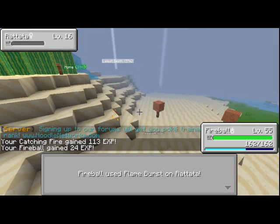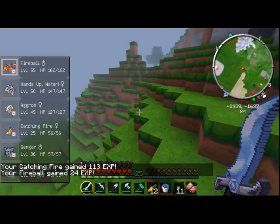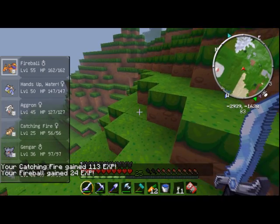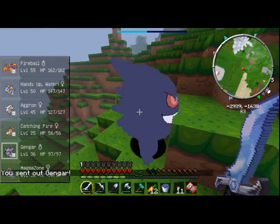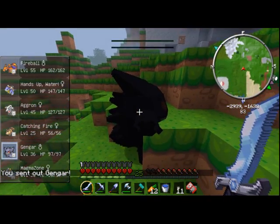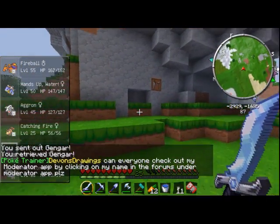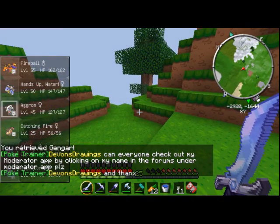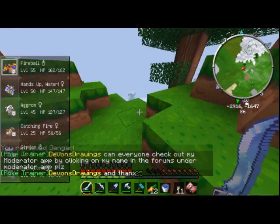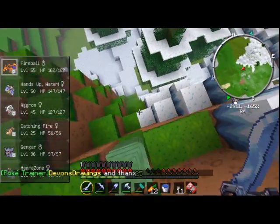Our Pokémon have gotten a lot more levels and I'm training a lot of new Pokémon. Matt Lump too gave me that wonderful Gengar, but it's a special Gengar because it's shiny. That's pretty cool! I'm training a Voltix right now, trying to make him get some levels.